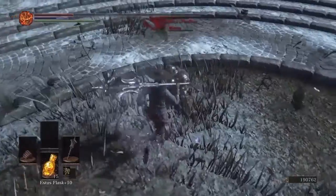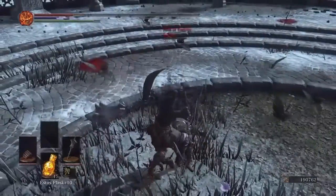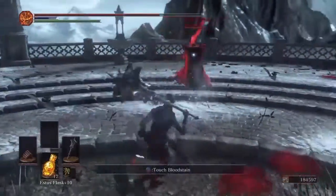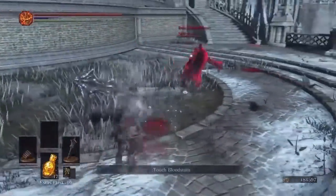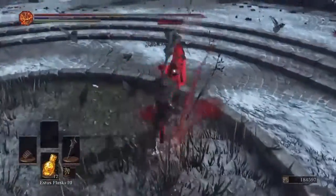With regards to recovery speed, the Buckler takes twice as long to recover compared to the Kytos, and the Parrying Dagger is somewhere between the two. From all of this, you probably think the Kytos is the best parrying tool because it has a quick startup speed, a good amount of active frames, and its recovery speed is pretty good.